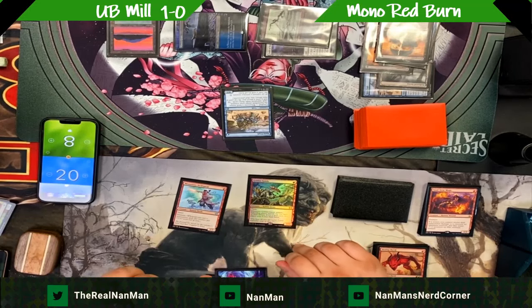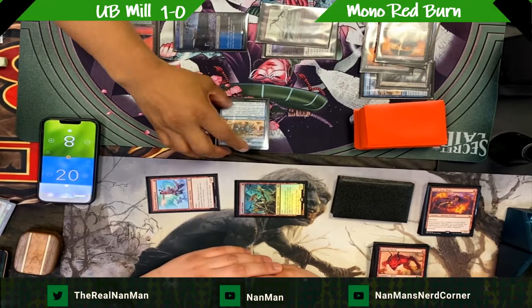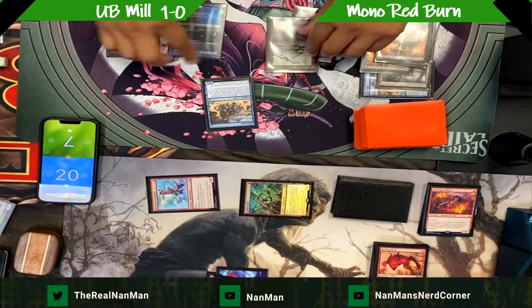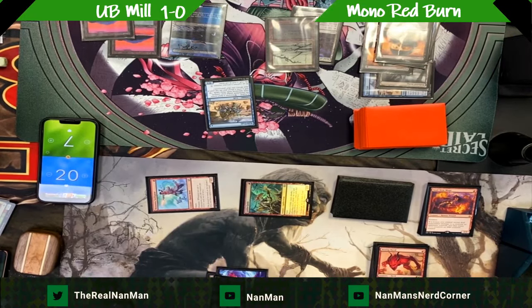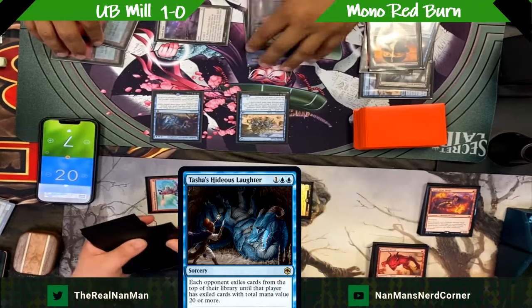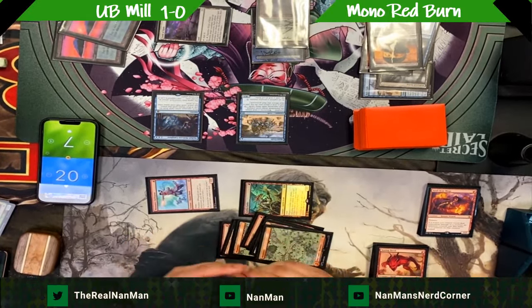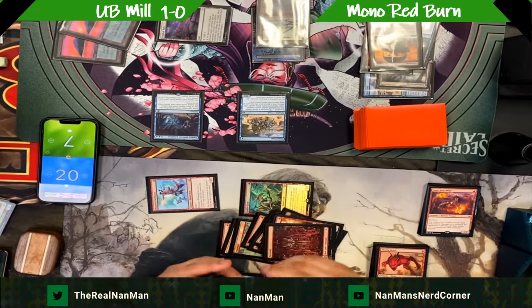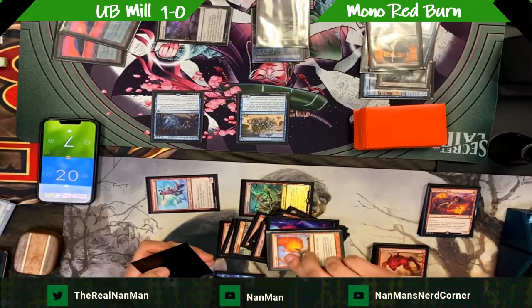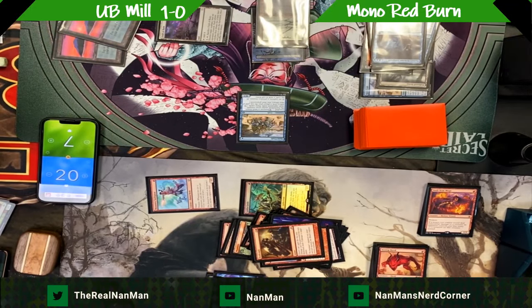We need a burn spell — a lot of them have been milled away. Pushing for damage, swinging in. Both players blocking — very close game, similar to game one in terms of life totals. There's Tasha's Hideous Laughter again. Technically there's a landfall trigger here to mill three, but we just go right into it because there are only about 14 cards left in the library. Counting them out — two, three, four, seven, ten, eleven, twelve, fourteen cards — and that's it, game over.